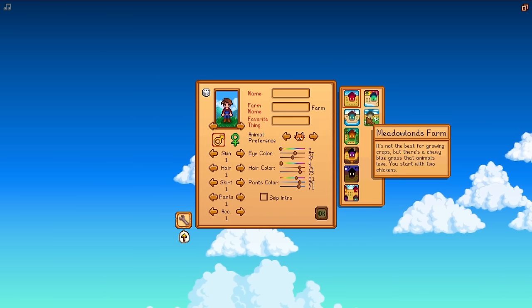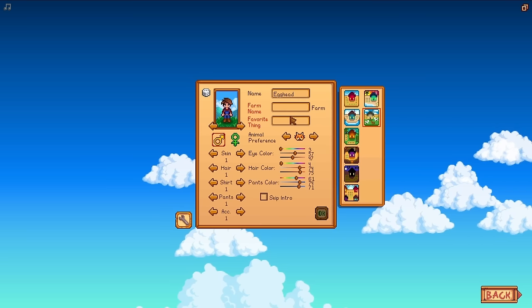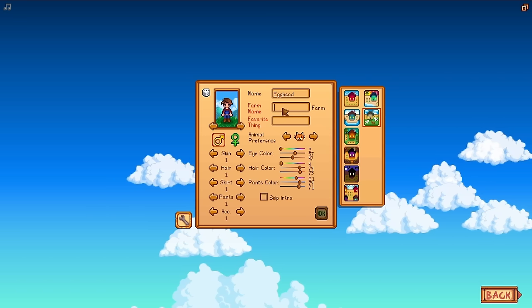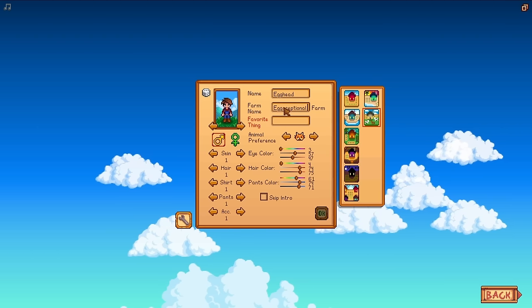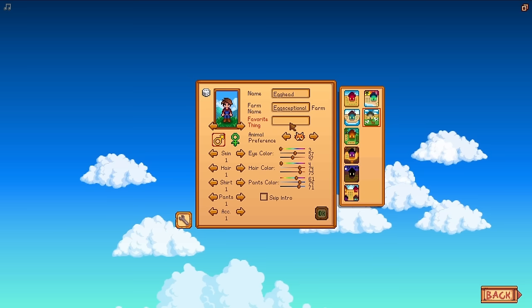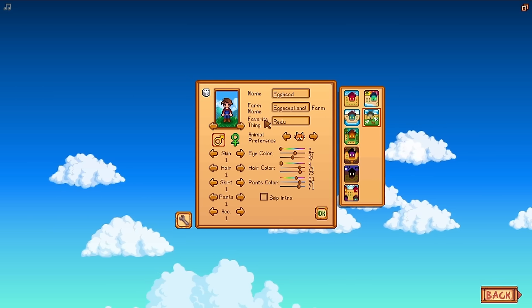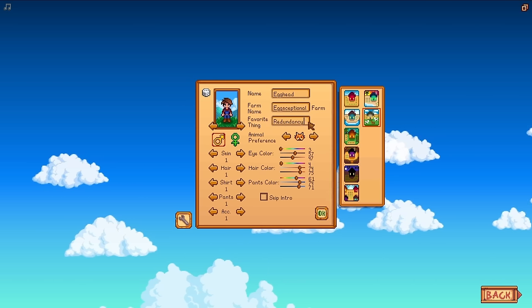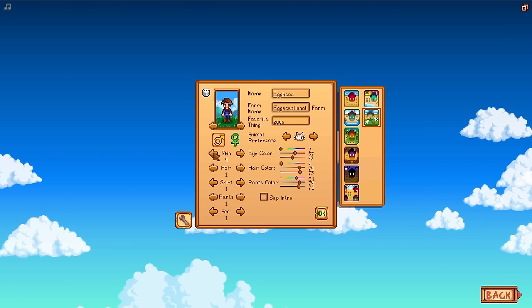We start off spending some time in character creation. My name is going to be Egghead, our farm is going to be the Egg-ceptional farm. I'll show you what this field changes later, but I'll just go with eggs.